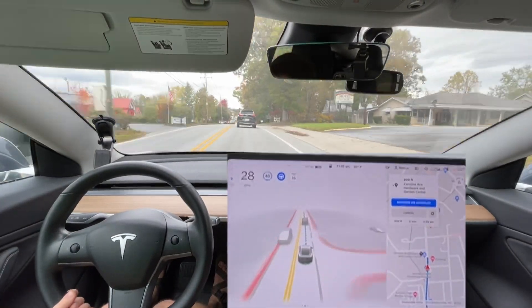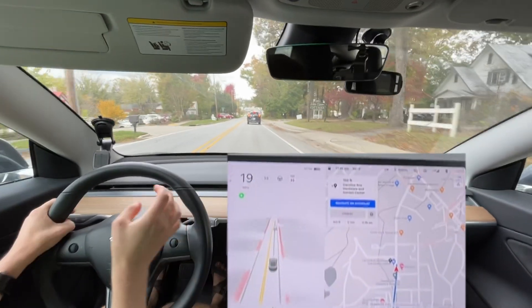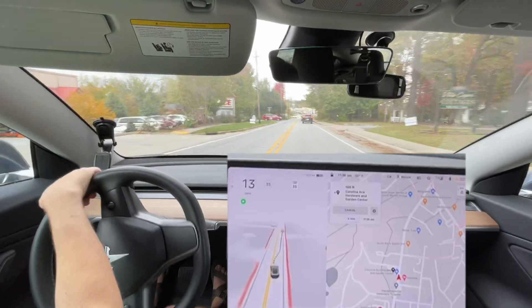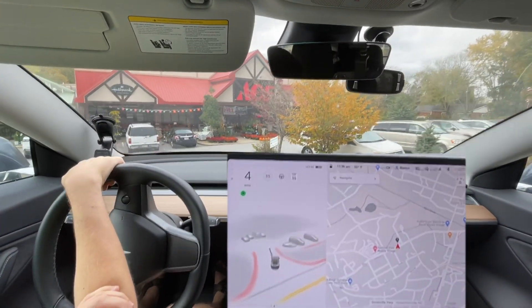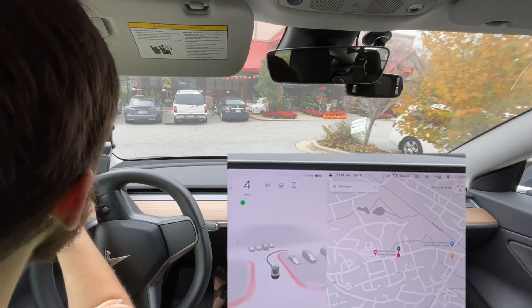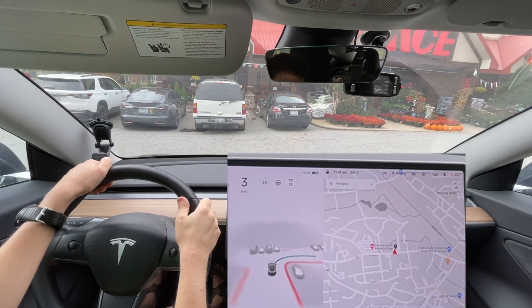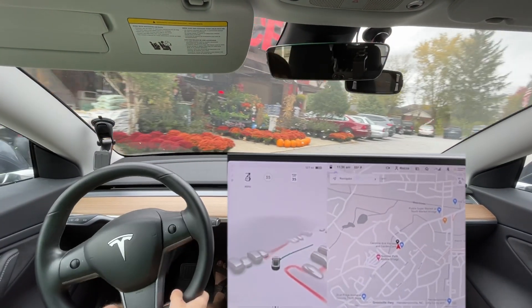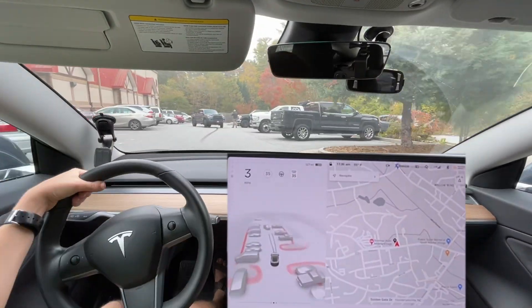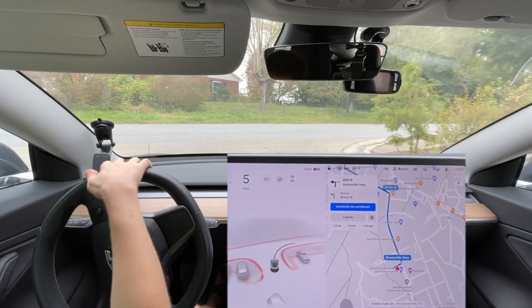I'm curious what it's going to do here — it's not actually going to turn us into Ace, so I'm going to disengage and turn us in. We'll come out at the other intersection. Oh look, there's a Model S — looks like a P100D, or P90D rather. I don't think I've ever seen that one in this area before.